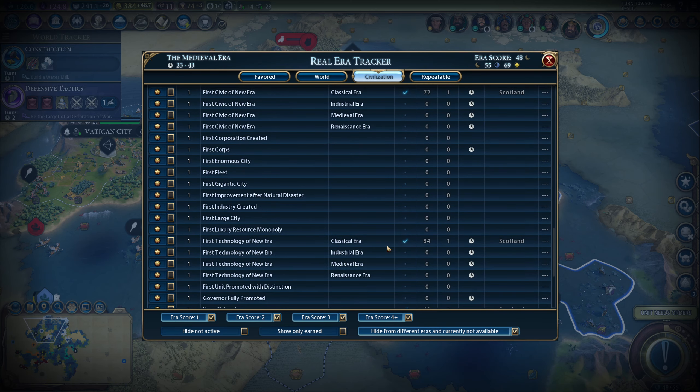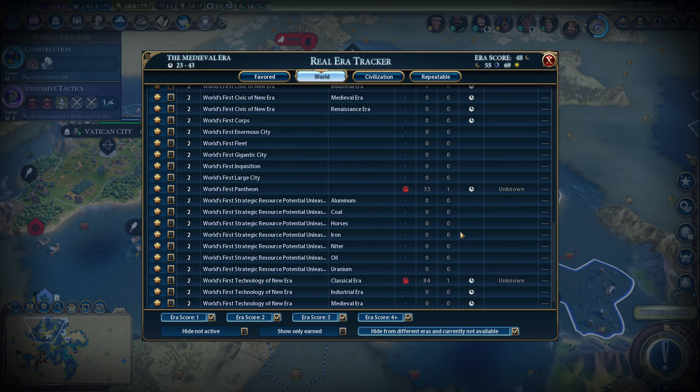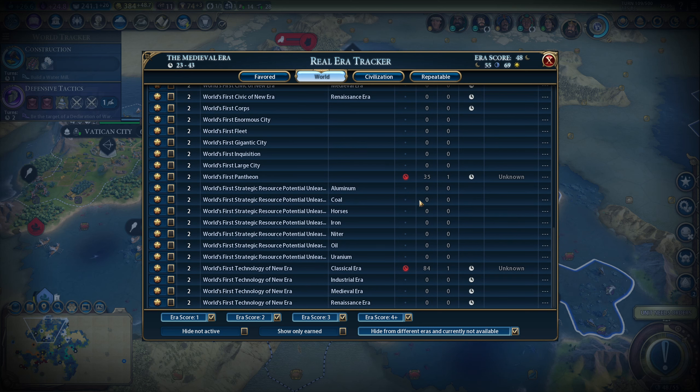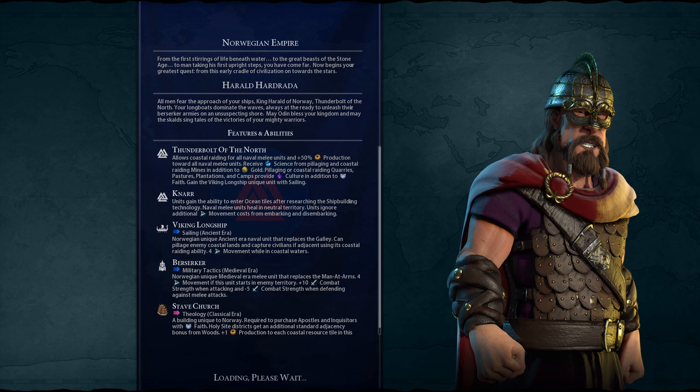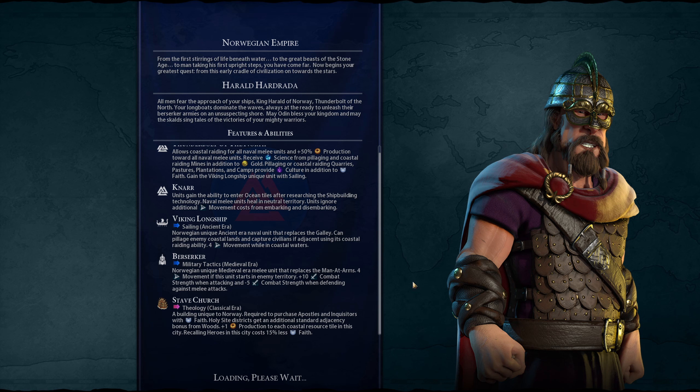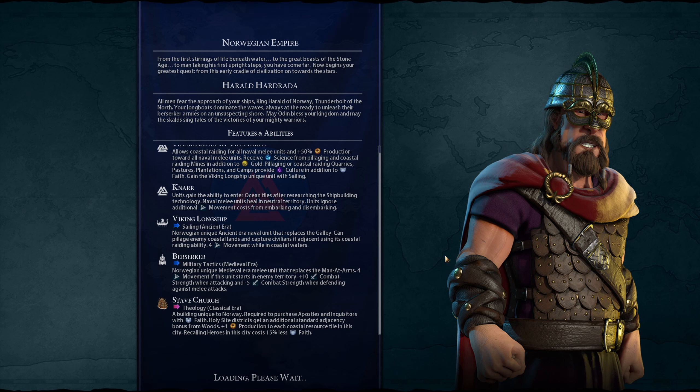So that's the mods that will save you the most time — I would consider them either essential or almost essential. Next up, a few smaller mods that aren't nearly as essential but are quite nice. Starting with Better Loading Screen, which does what it says: it shows you more complete information about the civilization you are about to play while the game is loading, giving you a good reminder about everything your civ is able to do.